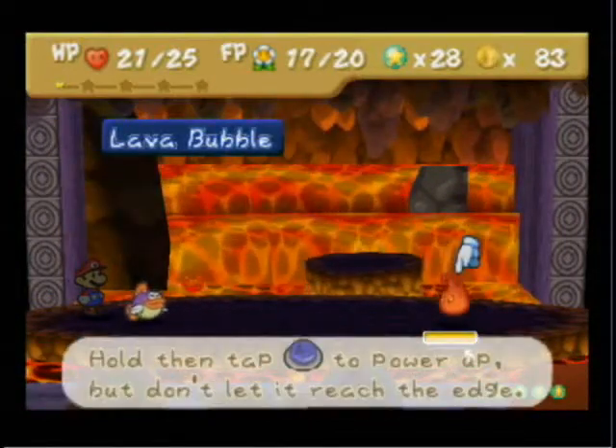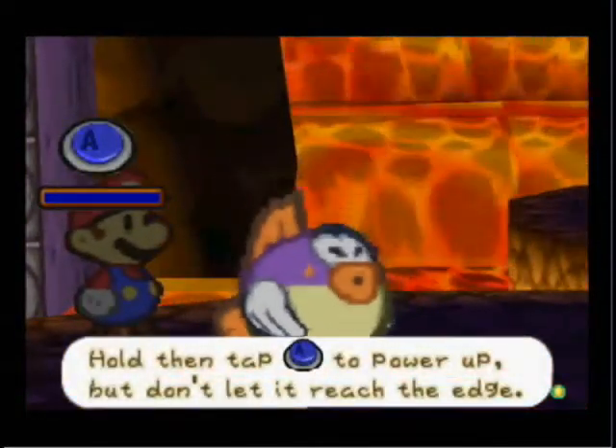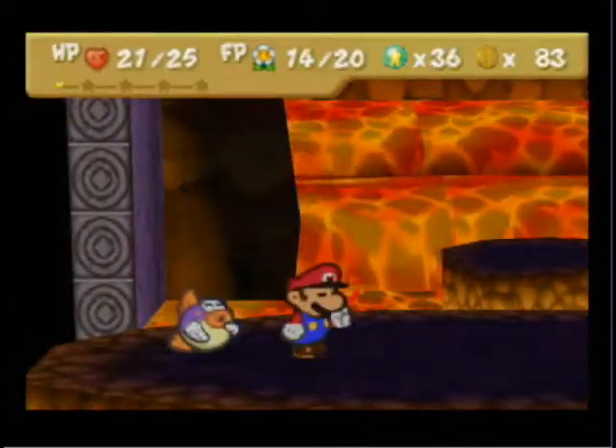Hold then tap A to power up, but don't let it reach the edge. I still don't really get it. Whatever. I beat the battle, that's what's important.